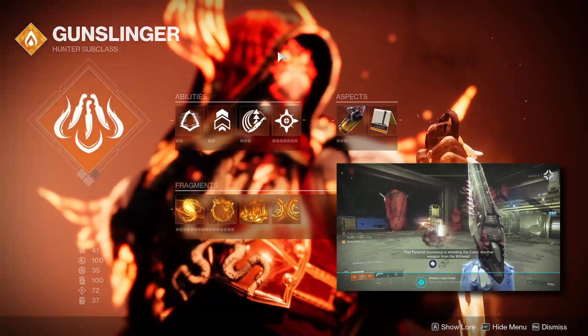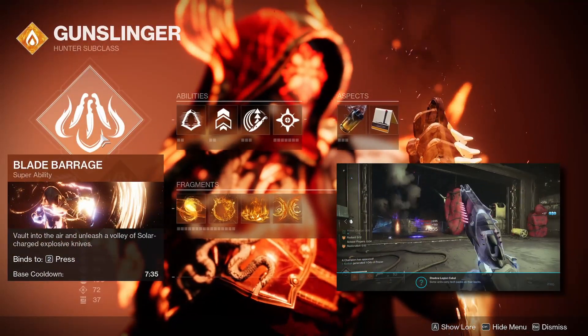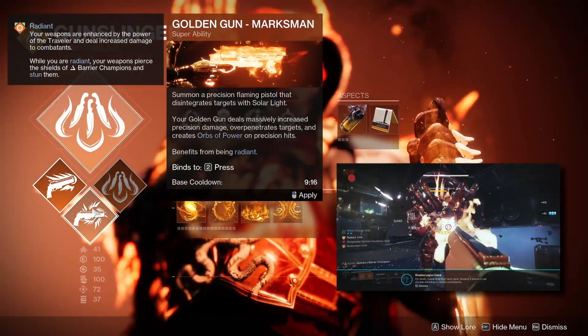Starting off on your subclass — for your super, it's really up to you whichever you prefer. I mainly use Blade Barrage for the shorter cooldown and the more fast-paced explosive playstyle, which I feel better fits this build. But if you want to use Golden Gun for additional benefits for your melee charge, you can absolutely do that instead.